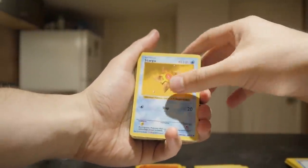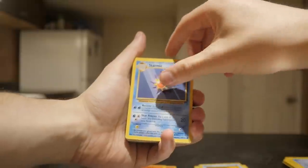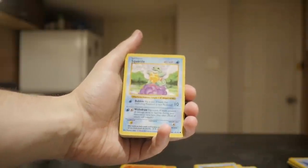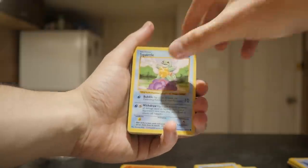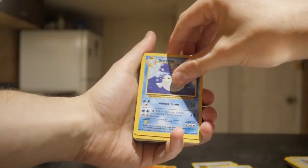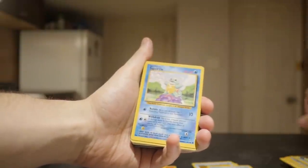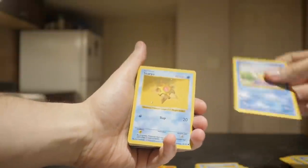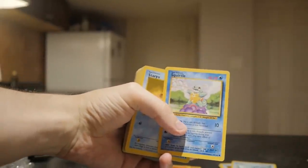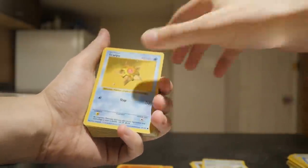Okay, so now opening the shadowless pack. Staryu Shadowless kicking it off. Seal, Starme. Shadowless Polywhirl - nice. Shadowless Squirtle - that's a pretty good card. Staryu, Dugong, Goldeen, Psyduck. A regular Squirtle, non-shadowless - see how they're a lot darker? Look at the comparison there, it's crazy how much darker it is. Another Shadowless Staryu.